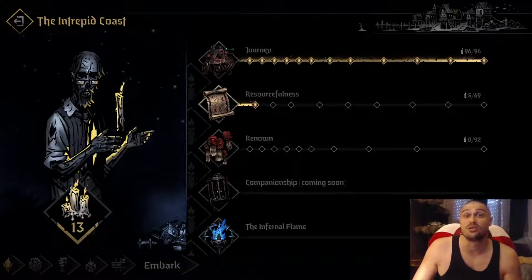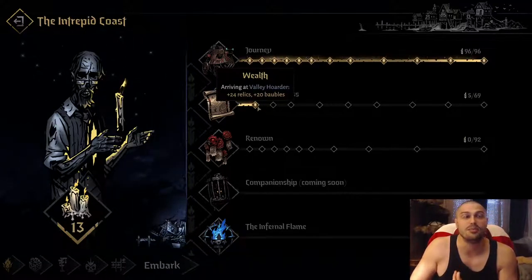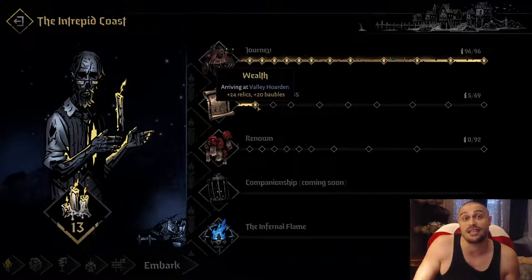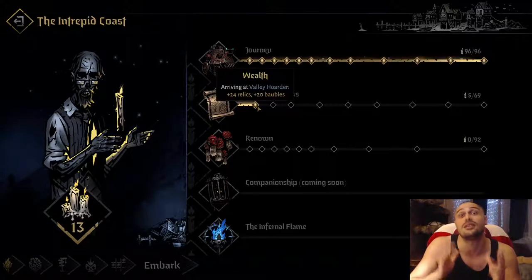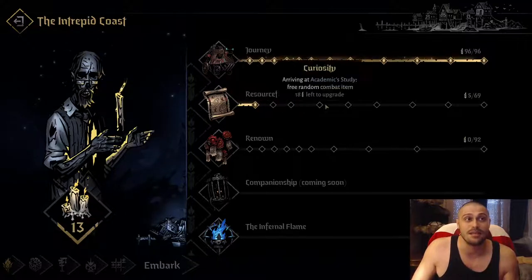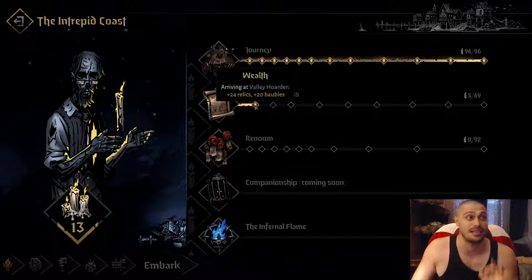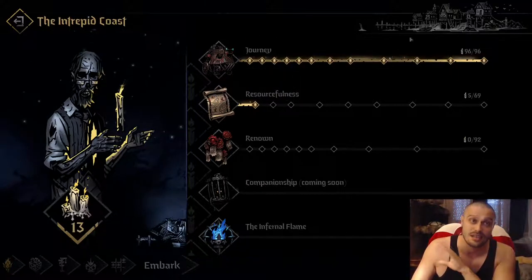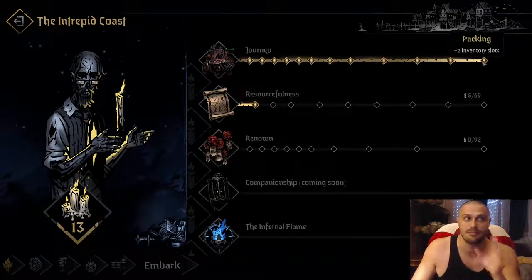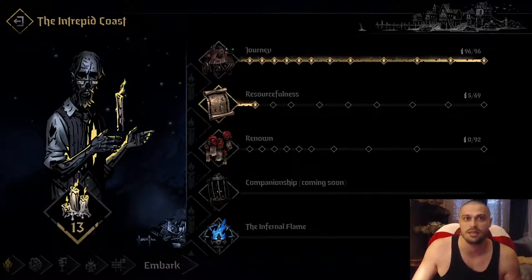As far as resourcefulness goes, the only thing you need for the start is to put five candles into Wealth. You receive 24 relics and 20 bubbles at the start of every run — it's gonna make life a bit easier at the start. The rest of the upgrades you should upgrade later on, not now. After about 10 hours of playtime, it should look like: maxed out Journey and five candles into Wealth under Resourcefulness.